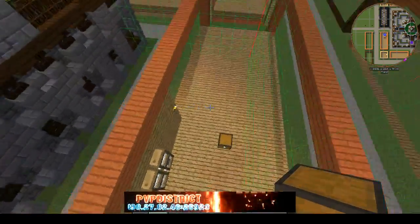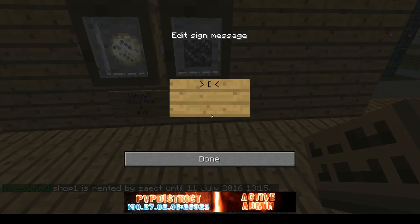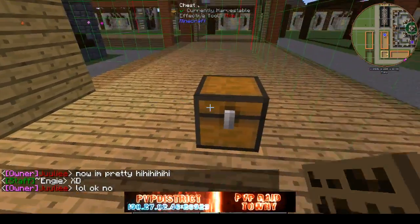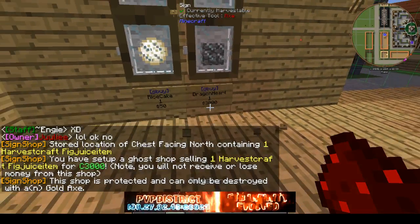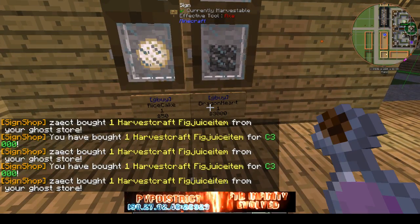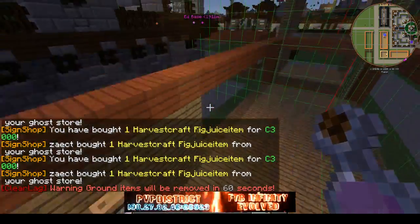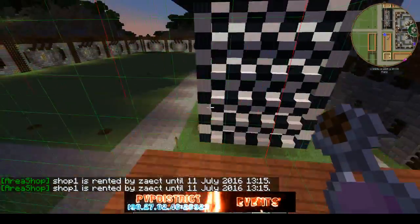One thing — people can actually scam with this shop system. For example, I'm gonna set a sign here saying 'buy dragon heart for 3k', but put a worthless item like fig cheeks in the chest. When someone right clicks it, it costs them 3k and they receive a worthless item. If we catch anybody doing a scam like that, you will be banned from this server for weeks and your player shop will be removed.